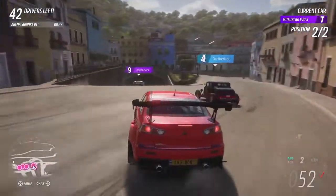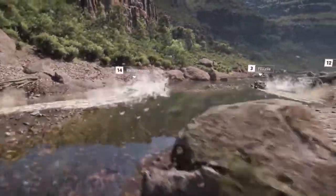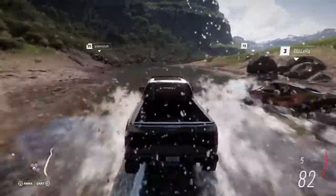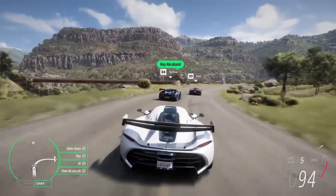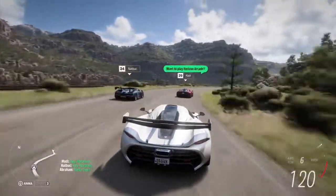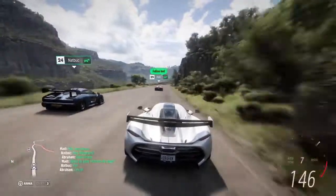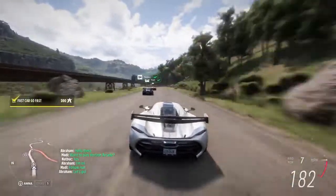These photo-realistic skies result in lifelike lighting that dynamically changes every frame, making you feel like you're really there. Here's Maddie again, joined by Abraham and some other members of the team. Our players are using Forza Link, the new AI assistant.